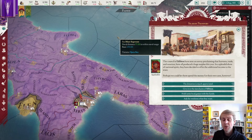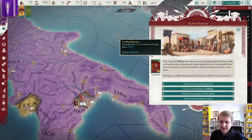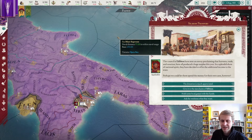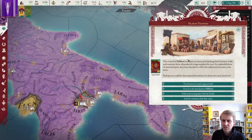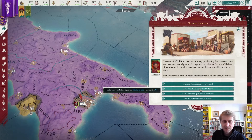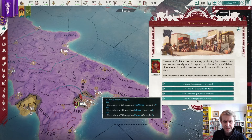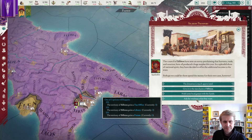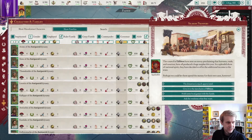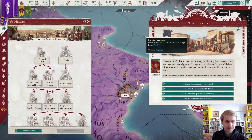Sylbyon prospers — the Council of Sylbyon have sent an envoy proclaiming that harvests, trade, and taxation have all produced a huge surplus this year. In a splendid show of national spirit, they've decided to offer the additional income to the state, but perhaps we could let them spend it for their own uses. We could take the money, get a marketplace in the city, get some popularity, or roll the dice on a random reward. We do have some room to improve popularity, as well as provincial happiness and loyalty.